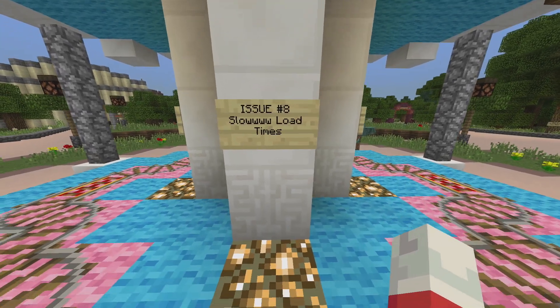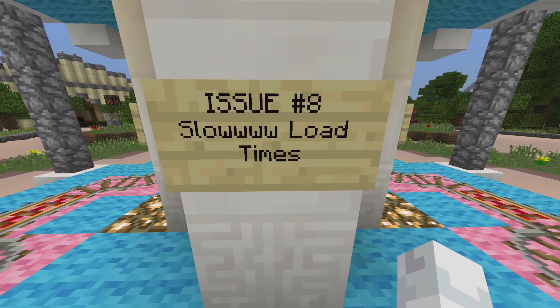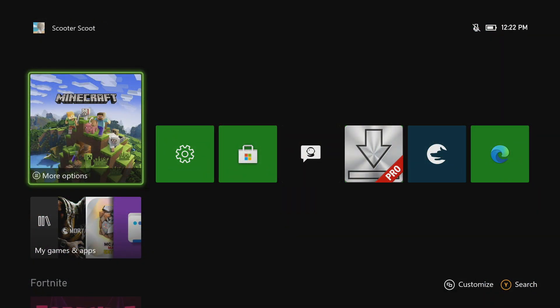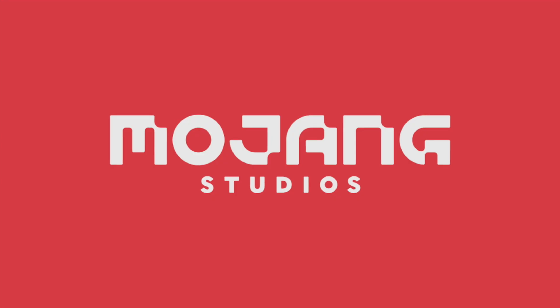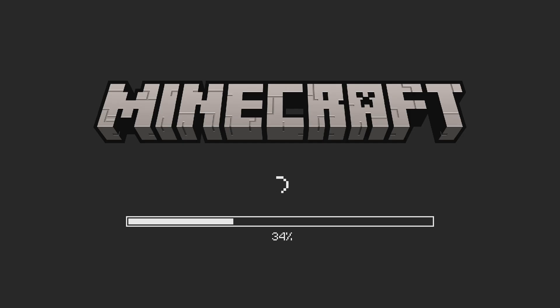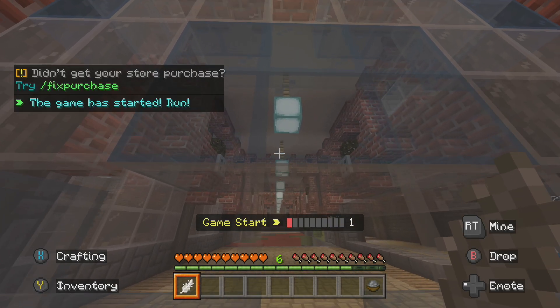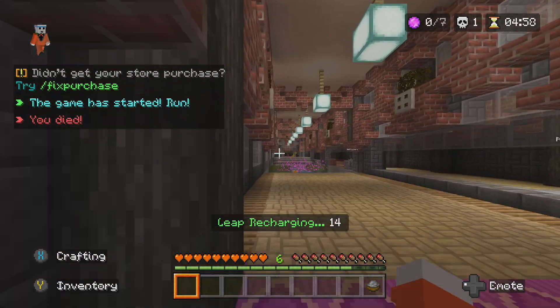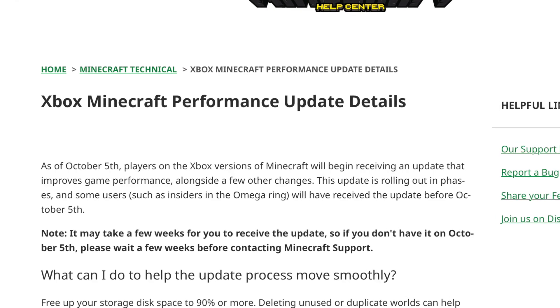Issue number eight: slow loading times. Let's say you could at least install the game and you aren't getting any black screens — well, good luck waiting for stuff to load. Whether it's worlds or just the game itself, I've gotten many reports of people saying loading can take anywhere from about 20 minutes to a couple of hours. We all thought GTA loading times were atrocious — welcome to Minecraft Xbox in 2022. And just remember, it was a performance update.